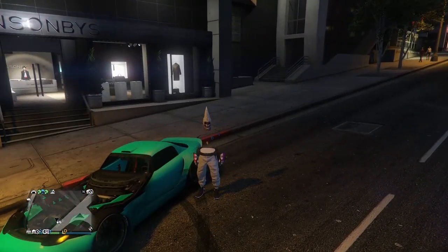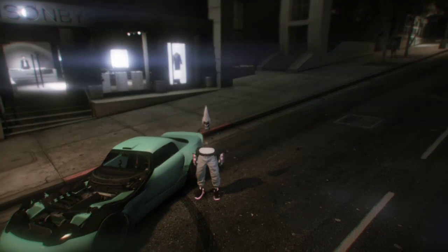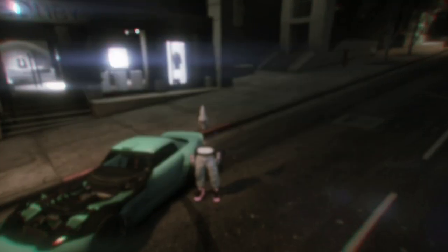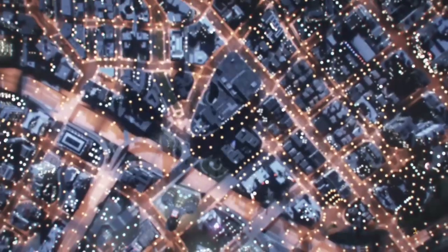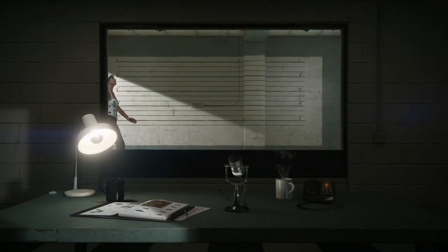Before you start, you want to equip the outfit that you don't want to lose. When you're ready to start, come over to the clothing store, set your spawn location to last location, hit your pause button, go to online, and go to swap character. You're going to be losing all your outfits except for only one, so make sure you put on the outfit you don't want to lose first.